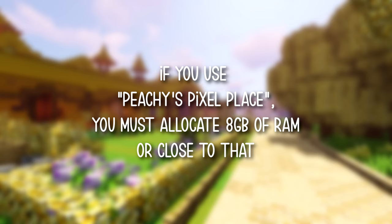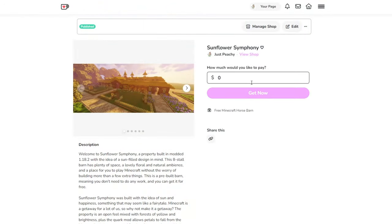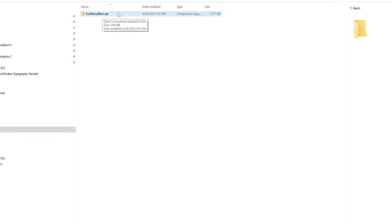With my mod pack, you'll want to allocate half of your available RAM on your computer in order to run any sort of mods well, especially if it's my mod pack. I recommend 8GB max. Start the process by heading over to my Ko-Fi, which is in the description, and downloading. This is free, but tipping to help me continue is definitely appreciated.